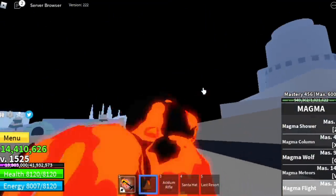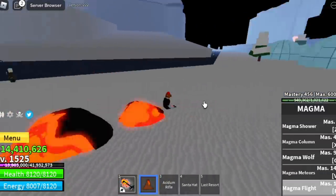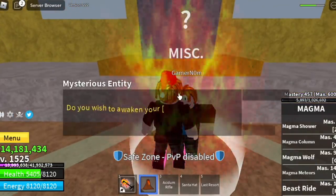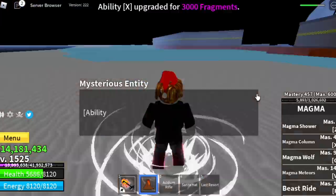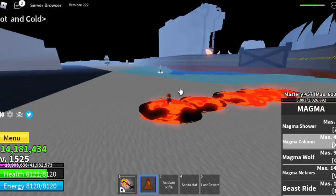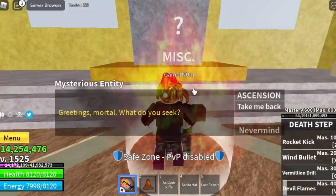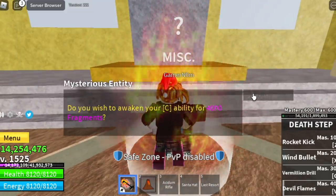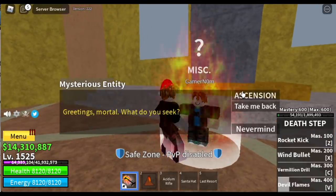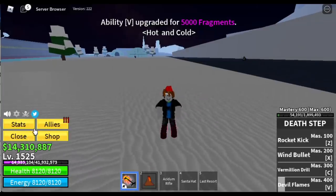With the magma flight skill, you can damage your enemy the moment you release your F key. For the next skill, we unlock the X skill — the magma column. That costs 3000 shards. So we've already used around 5500 shards total. After that, the C skill costs 4000 shards and the V skill costs 5000 shards. After unlocking all of these, we've fully awakened the magma fruit!